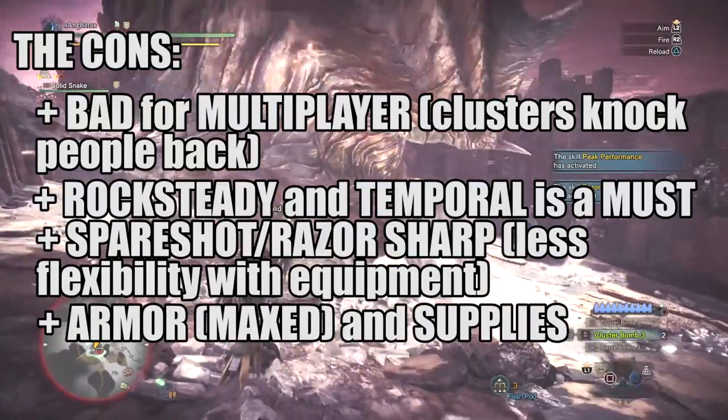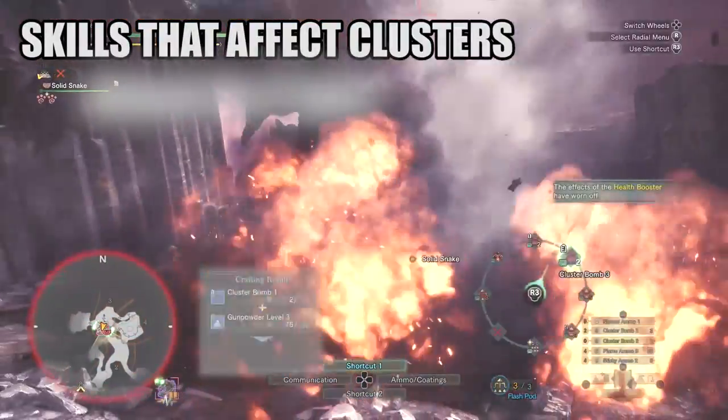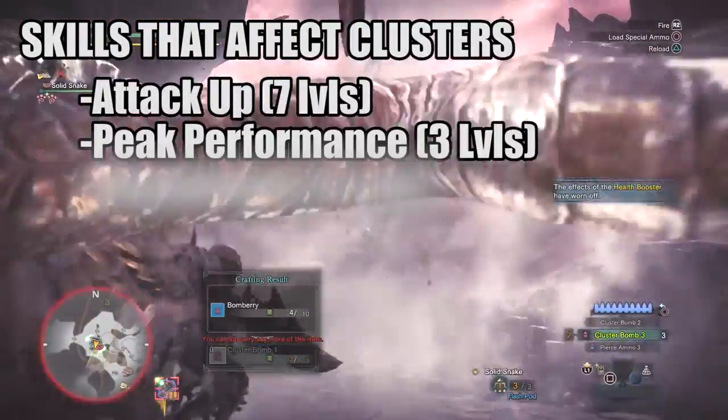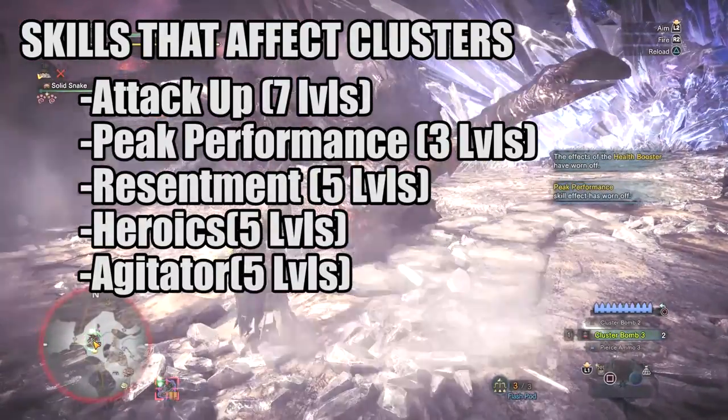I'll discuss the supplies you need for clustering later on. The skills that affect cluster damage are Attack Up, Peak Performance, Resentment, Heroics, and Agitator. Basically, any skill that increases attack affects cluster damage.